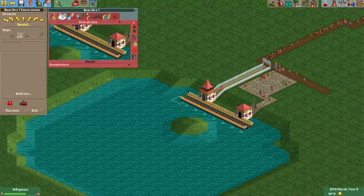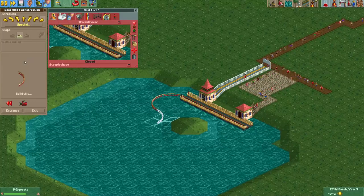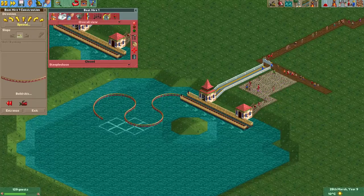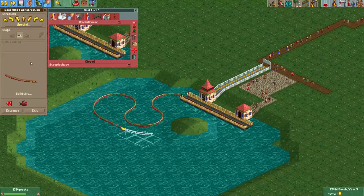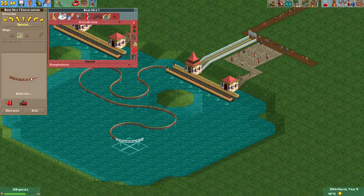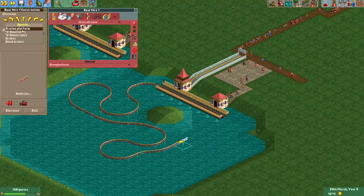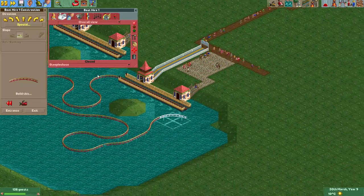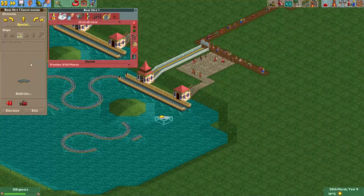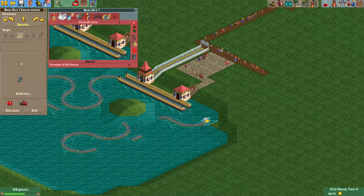So let's use the steeplechase — one of my favorites. We can just start building. We can really put any element we want. I actually put a video up some time ago where I put a loop in a boat ride. Of course that's a bit silly, but it was great for demonstration purposes. Let's put some random curves in here. I want a tight curve here, so I'll just change it into a wild mouse. And here we'll finish the track.